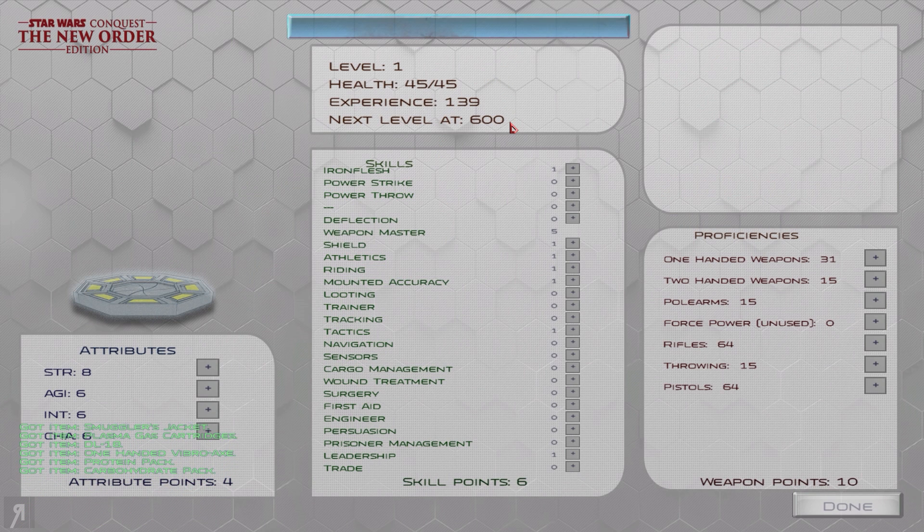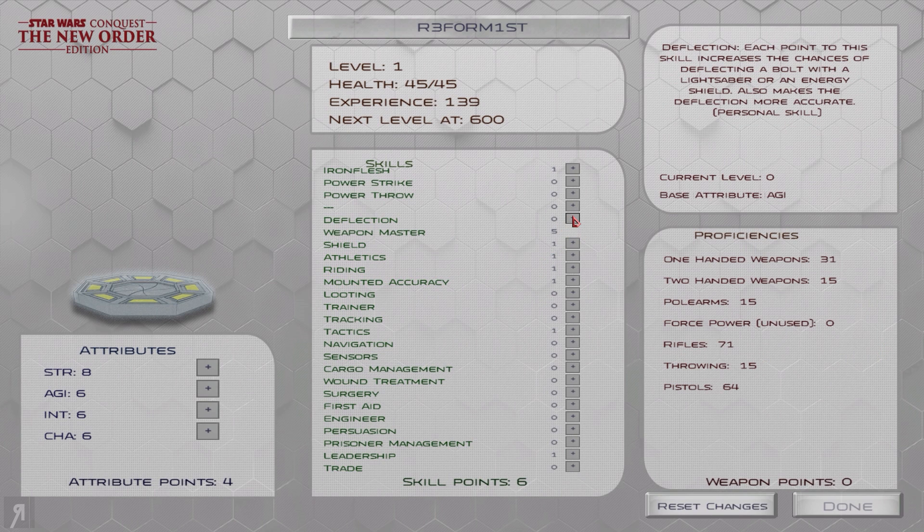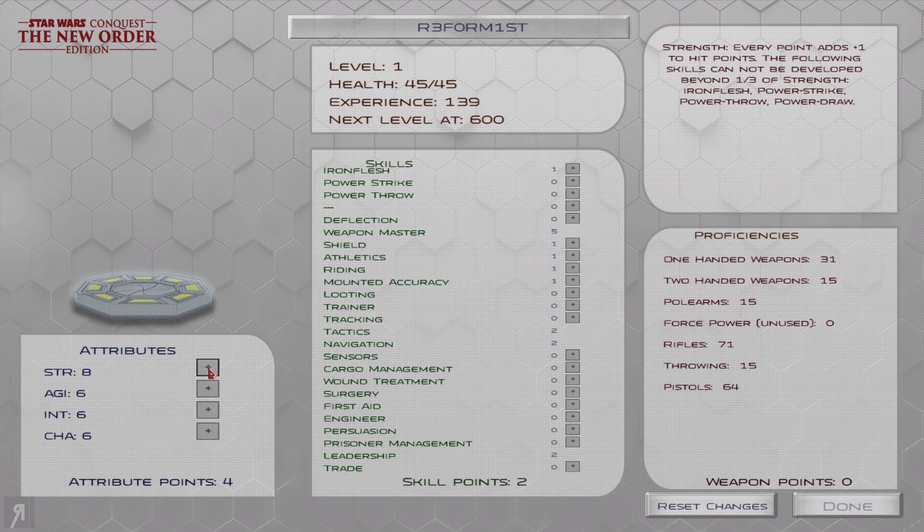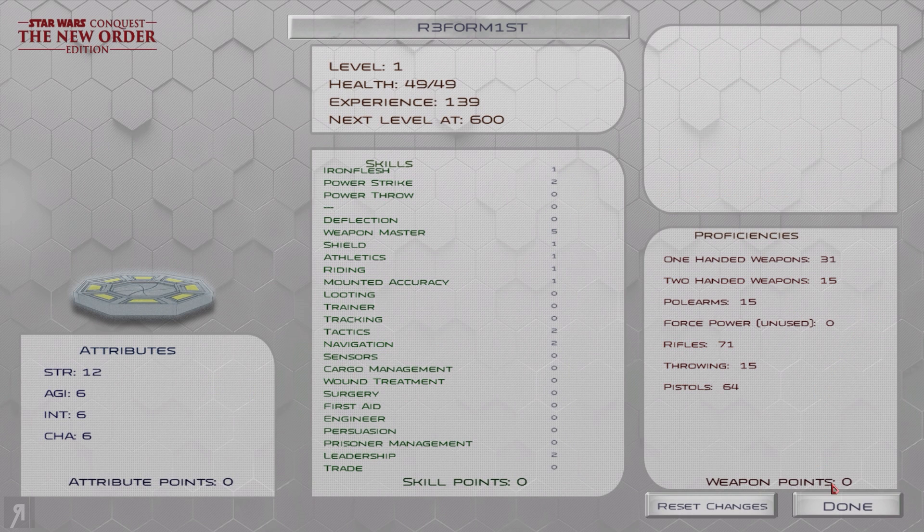What are we going to call ourselves? We're going to use rifles. There's no point in me doing deflection — it increases the chance of deflecting a bolt with a lightsaber or an energy shield, so if I had an energy shield it would make sense, but I don't. I'll go for some more leadership, some tactics since we're using rifles, and map speed will be really useful. I want a huge amount of weapon master skill and a good amount of power strike as well, so we'll go 12 in that and get some power strike.